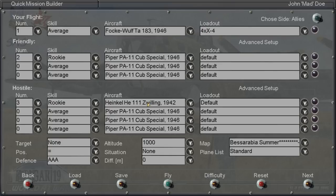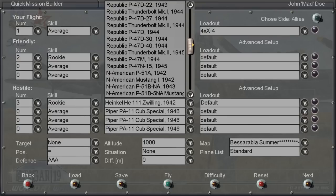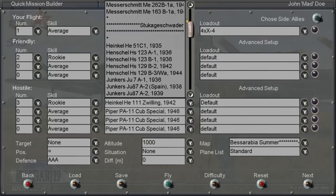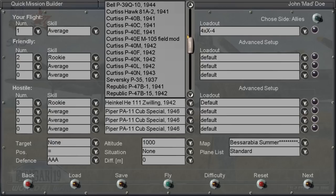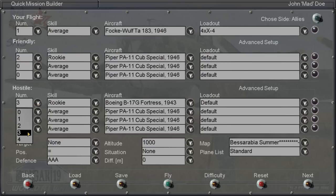All right, let's get into it. There's so much — the double Heinkel 111 — we're going to do the B-17 though. Look how many planes we have to play, it's insane. If you guys recommend a plane for me to take out, we can do it. Where are the American bombers? Focke-Wulf, Junkers, Hawker, Bristol, Gloucester... okay, here we go. Let's get a B-17 Fortress. We'll put in three of them. We'll see if we can take down at least one.